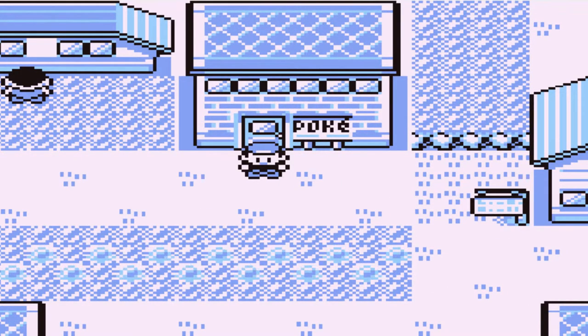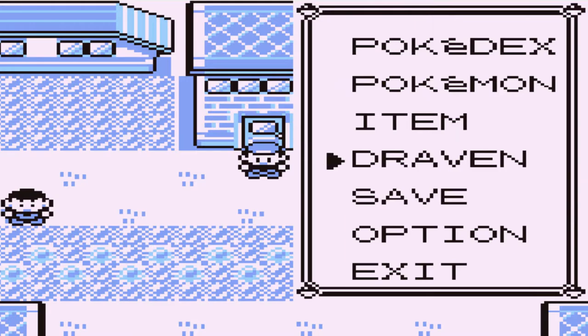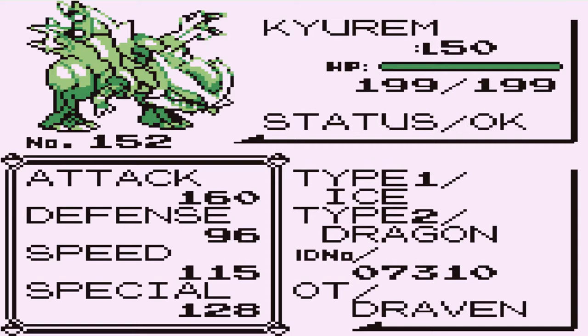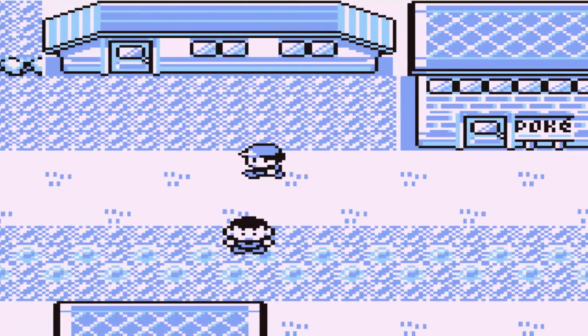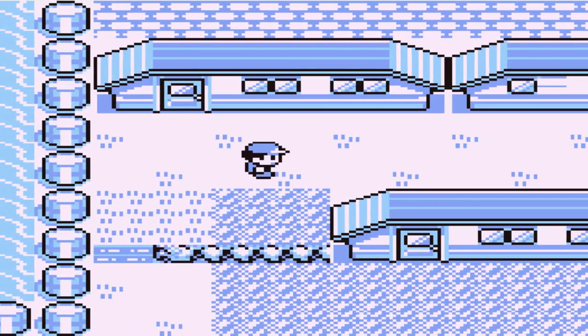What's up guys, it's me your host Draven, and welcome to another episode of our Pokémon Red walkthrough. In our last episode we went to the Seafoam Islands on a quick visit and got ourselves a new Pokémon — his name is Kyurem, the ice and dragon type Pokémon. In this episode we're going straight to Cerulean Cave, mainly because nobody's guarding it and we have the Surf technique.